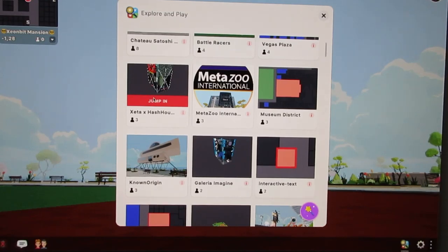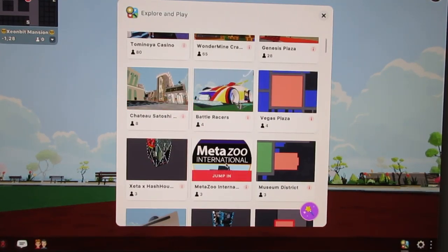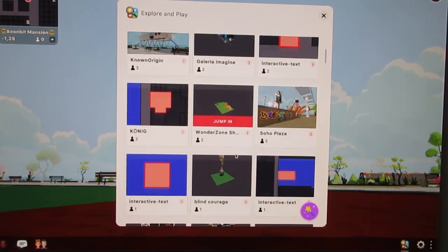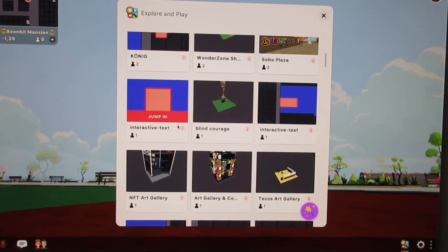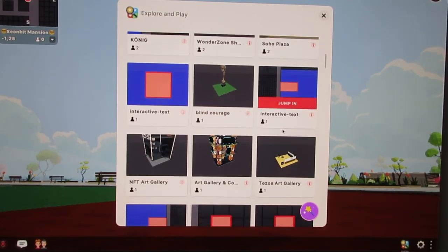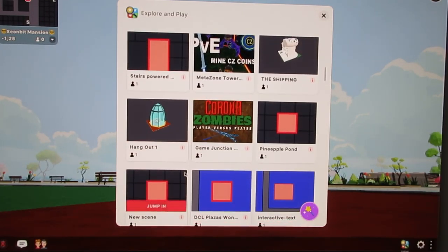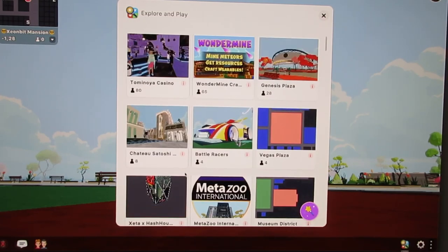It looks like there are about 80 people here in this casino. I heard there was a casino here where you can actually gamble with real money! There's also a zoo, Battle Racers, Chateau Satoshi — interesting. Let's go to the casino — Tummy No Yo Casino — there's like 80 people there, which is the most people I've seen. Let's go ahead and jump in!